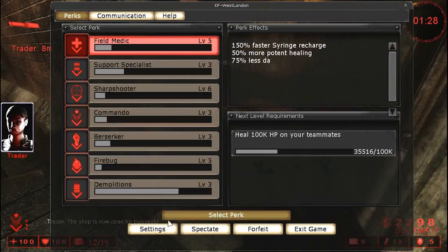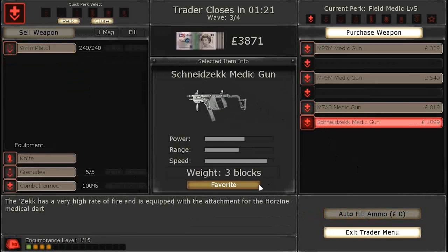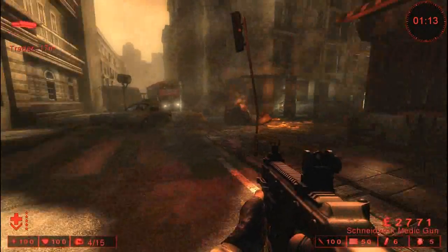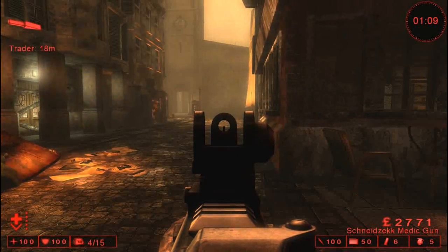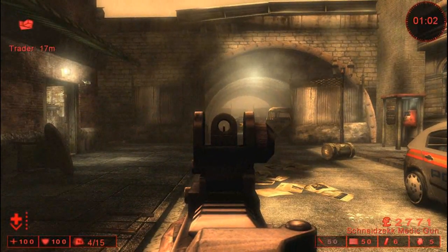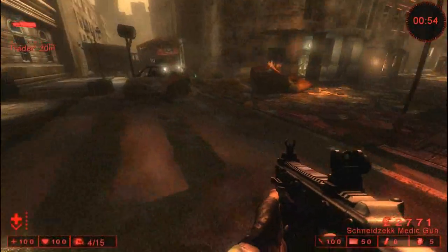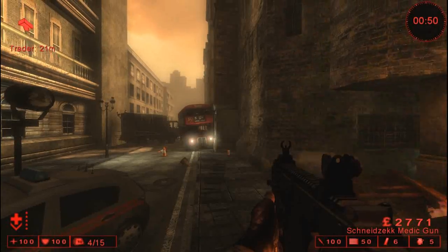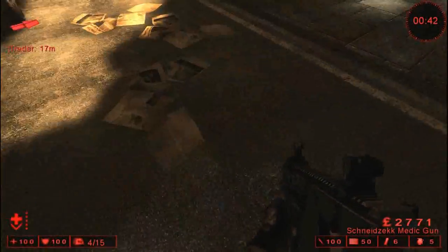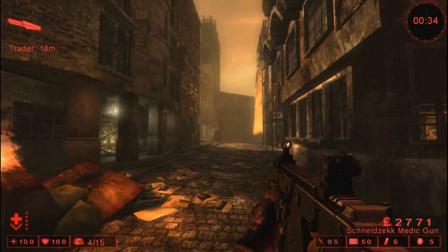I guess I'll show you how the Medic works really quick. You want to buy a medic gun and aim in on your teammates — it's easier to hit them. Press your alternate fire, which defaults to mouse 3 — I recommend changing it to F. It fires a syringe. The little syringe icon has to regenerate after each use. You heal people insanely fast, but your gun is really weak. If you're a level 5 medic like me, you can get off two syringes before you have to recharge, which should be a guaranteed full heal unless you're on the hardest difficulty.